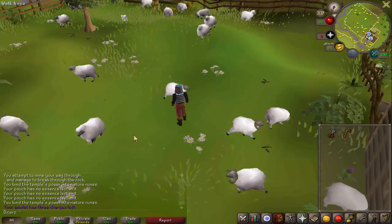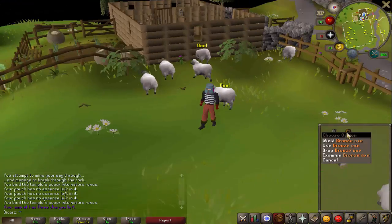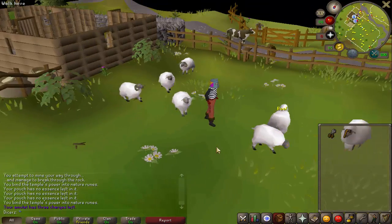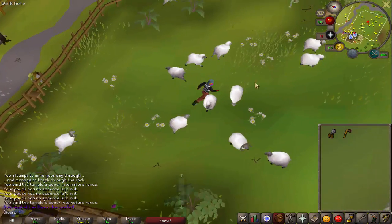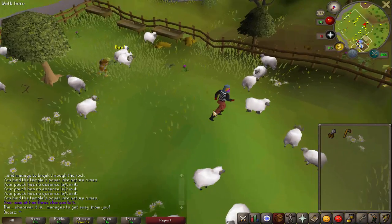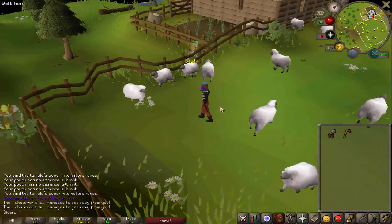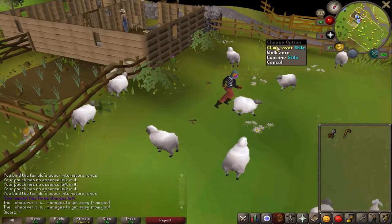But this quest throws you a curveball. You come in here with your sheep shears and your bronze axe thinking you're ready — but all of the sheep in this place are actually penguins. So you pick a sheep at random, try to shear it, and the penguins appear. Every sheep in this place is actually a penguin, so you have to find different types of sheep because you can't shear penguins — they're not made of wool. And you need wool to complete the quest.